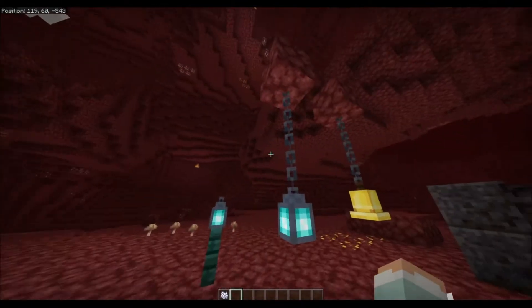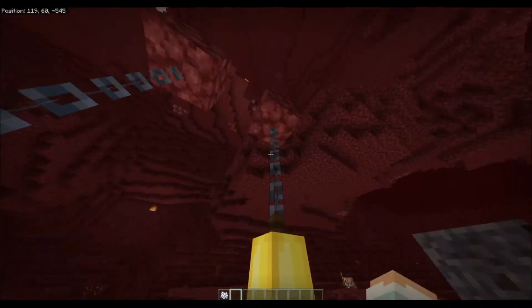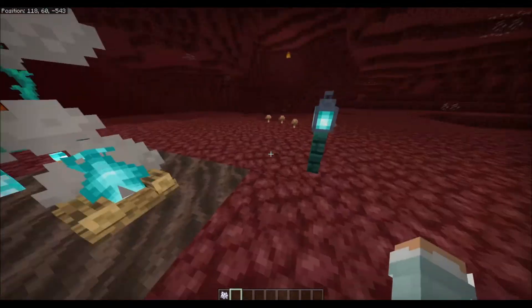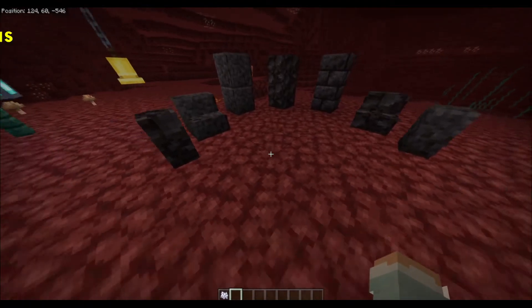There's also a new chain block. Here are some ideas about what you can do with it: you can put a bell on it, you can put a lantern on it, and you can also hang a lantern this way. You can also make all kinds of stuff out of blackstone.